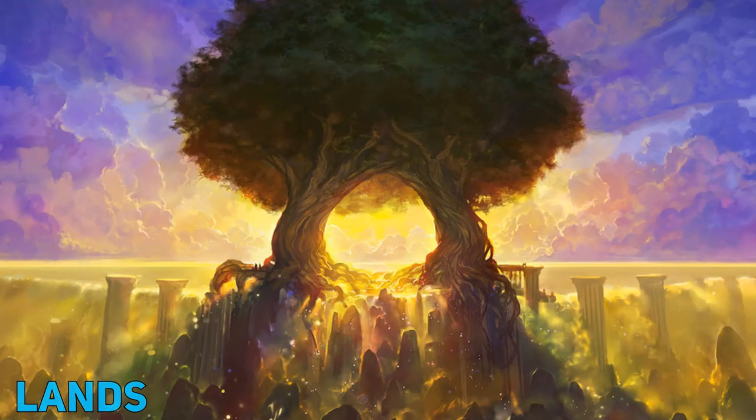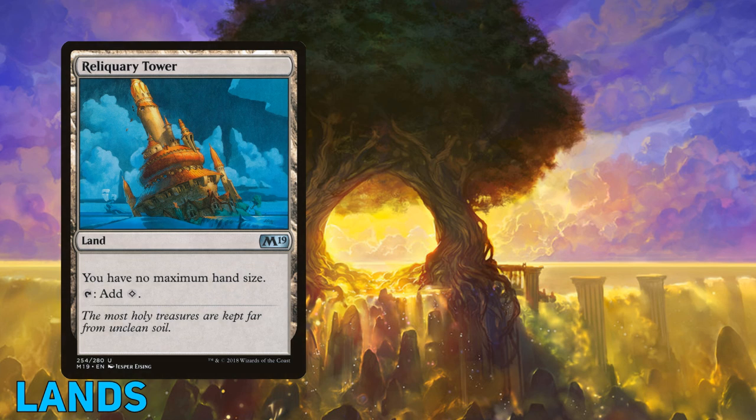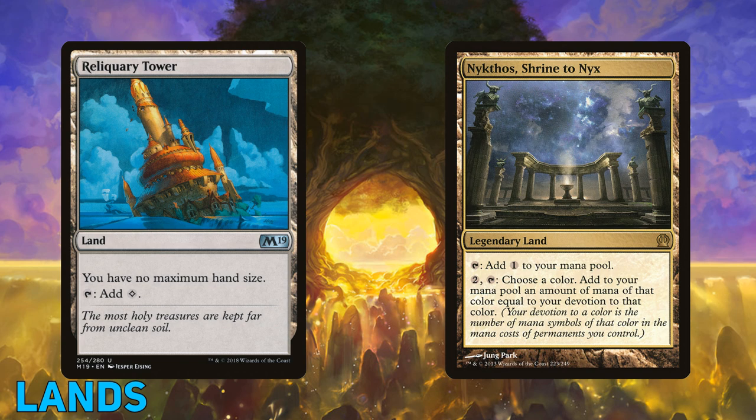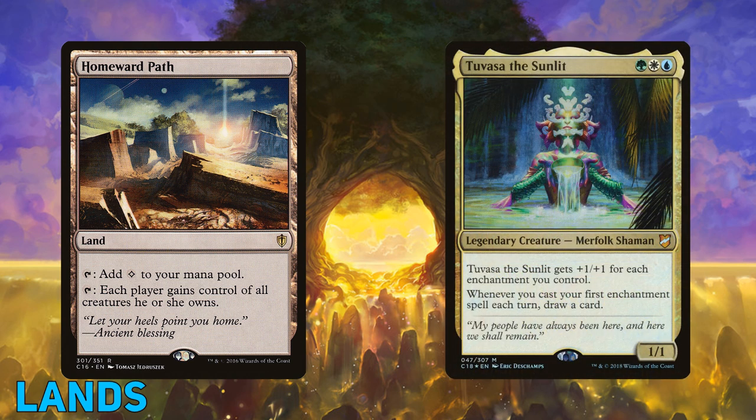Starfield and Opalescence are super risky though — if someone board wipes, we lose all of our enchantments, so do be careful. If the ground is too clogged up with creatures, then flyers are surely the way to go. Moving on to the lands of the deck, there are a few special ones worth mentioning. Reliquary Tower, because you are going to be drawing a lot of cards. Starfield of Nyx is kind of a staple in permanent-heavy decks. And the last land is Homeward Path — because nothing hurts more than someone stealing your buffed-up commander and killing you with your own commander damage.